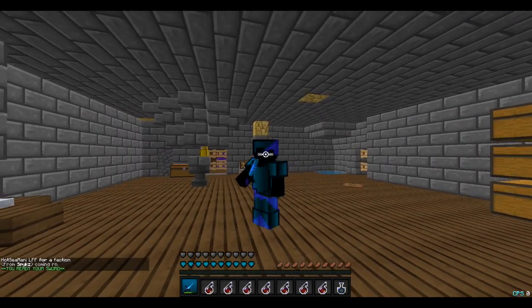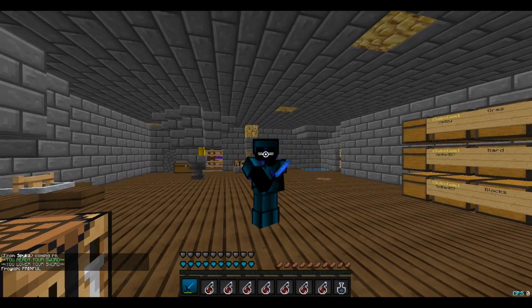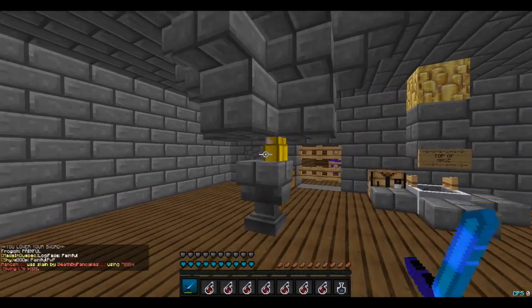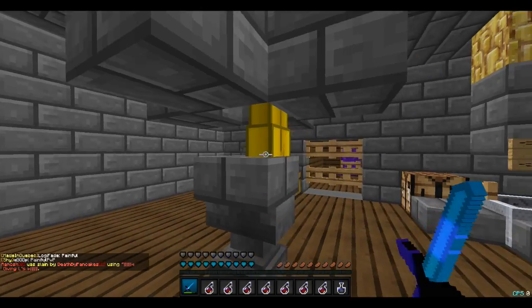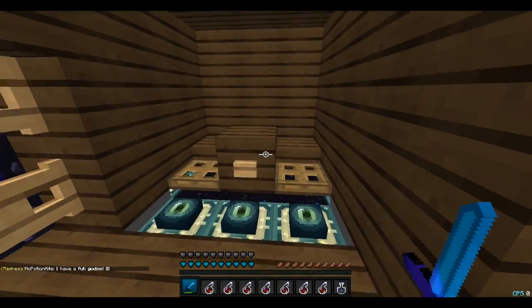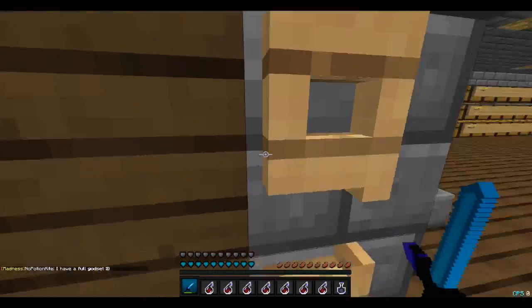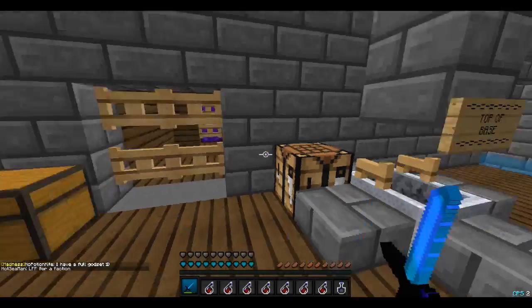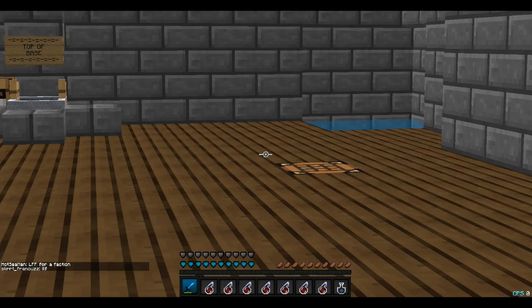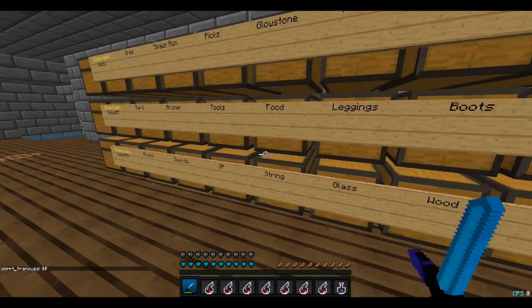Yo what's going on YouTube, it's Wiley and we're back with let's play number four. A lot of stuff has happened since the last video. First off we got a skeleton spawner, we went mining and got enough for crowbars, and also the best thing - we got a freaking end portal. This is going to be so awesome, we're going to be able to go to the End whenever we want to get pearls because we are really low on pearls.